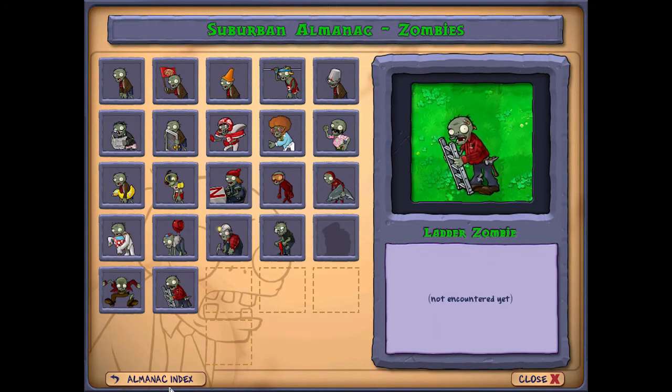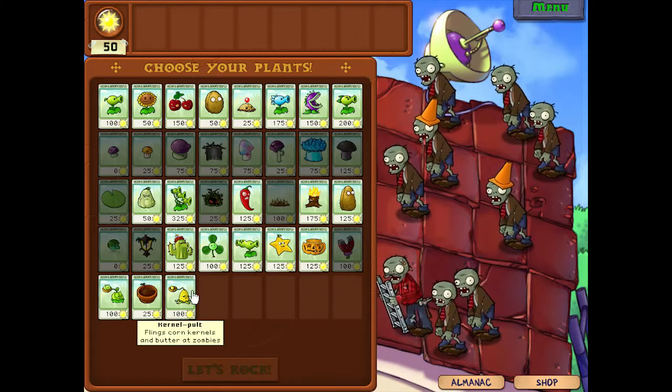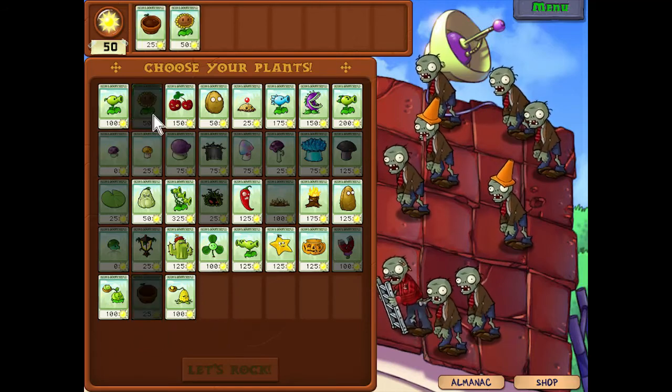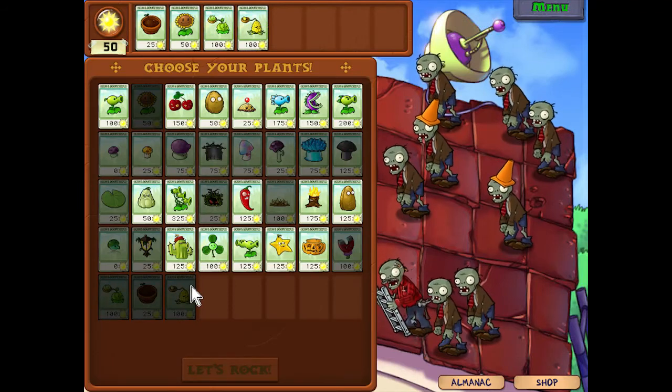Here we have Ladder Zombies. We haven't encountered them yet, but we will see what they can do. Last time we got the Kernelpult, another attacking catapult type, which will really come in handy. So let's get that.